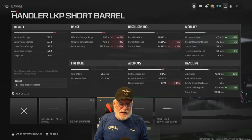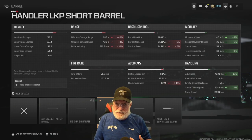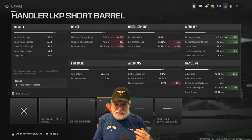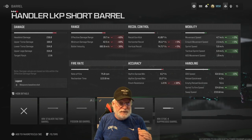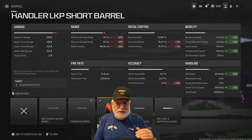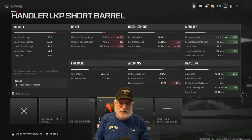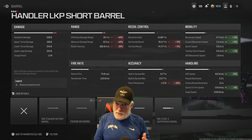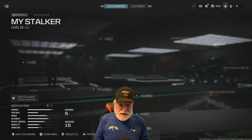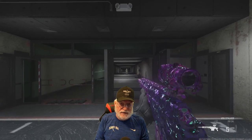The Handler LKP Short Barrel is a consensus pick in our streams. Our private match is 6v6, Stalkers only. ADS speed takes a 15% decrease, but it helps the sprint to fire speed and movement speed. It does hurt the recoil and takes the effective damage range down, so you might want to consider a different barrel on a longer map. But that's the configuration — let's take it into the shooting range and see how it does.